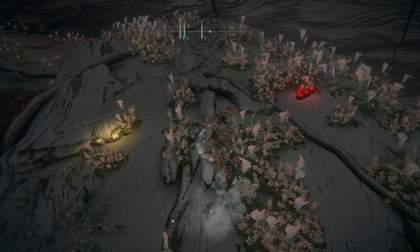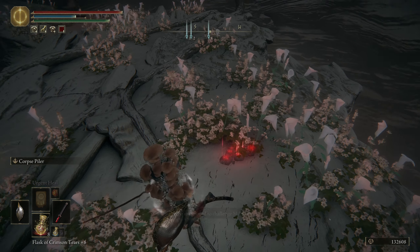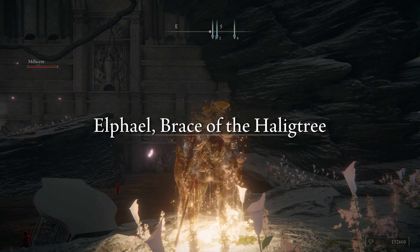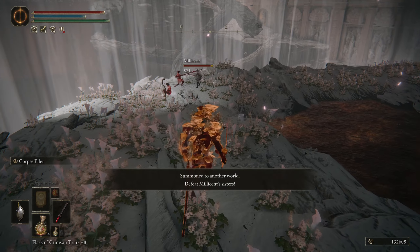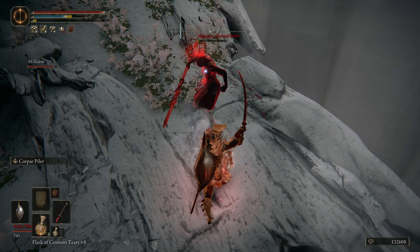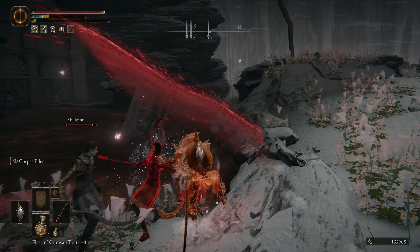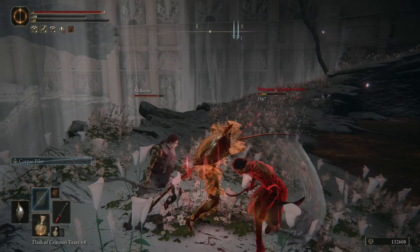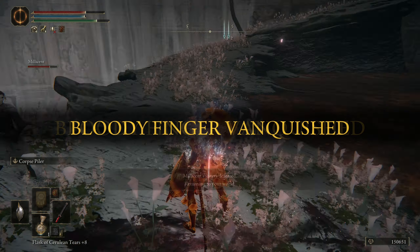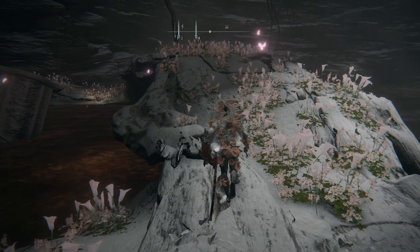Once you kill the boss, come back to the area that you fought him in. You'll be able to either side with Millicent or her sisters. I sided with Millicent — the sisters weren't too hard to beat, and I'm assuming you probably don't want to let Millicent die. Once you defeat the sisters, head on over to the bottom of the pond and you'll find Millicent there.